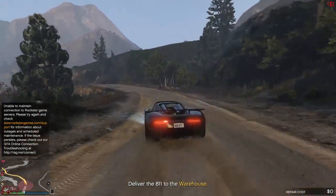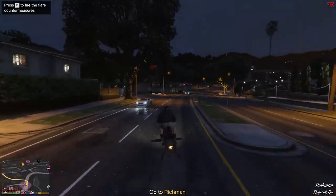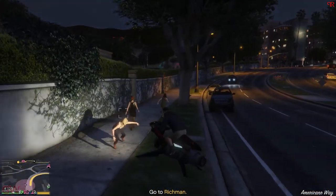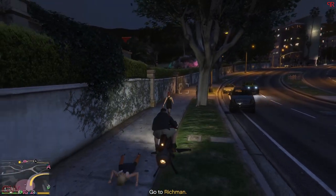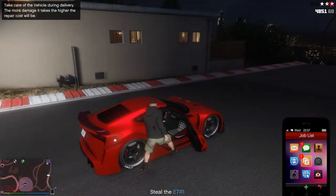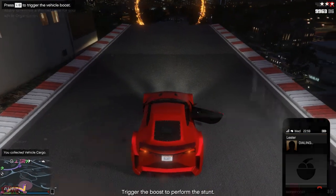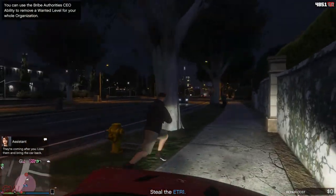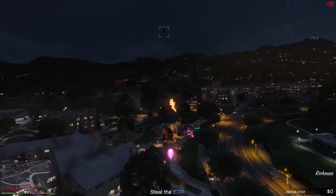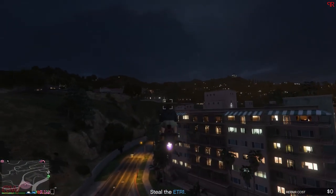The method is similar for the car photoshoot mission and the stunt jump missions, but in these, bodyguards come after you as well as cops. For these, park the Oppressor or other weaponized vehicles on the route you will be headed. Once you steal the car and remove the cops, as you are near the location, jump into your weaponized vehicle and destroy the pursuers. There will be about 4 waves with 2 vehicles each. Once you take them all out, get back in the car and deliver it to the warehouse.